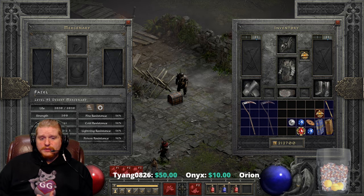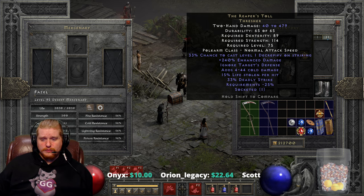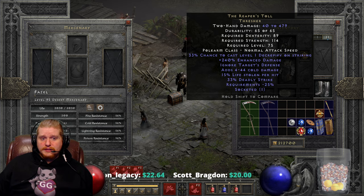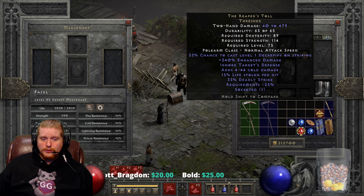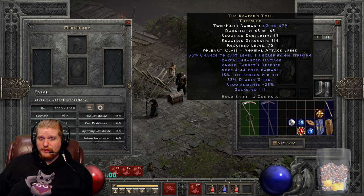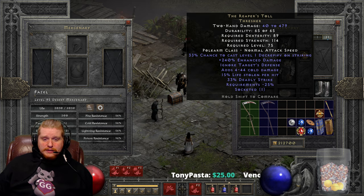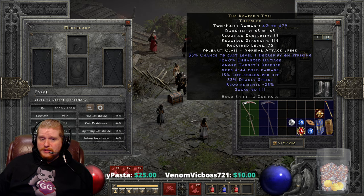Right off the bat you'll see it has enhanced damage of 240%, which varies between 190 to 240% — a pretty large variable of 50%. We also have Ignores Target Defense, which is very nice and will help whoever is using this to hit any target that's not a boss. Do keep in mind that Ignores Target Defense does not work on bosses. It also does not counter level difference, so if you are a lower level character fighting a higher level monster, there is a penalty for level difference, and ITD does not overcome that level difference penalty. However, if you're a level 75 character fighting a level 75 monster, there's no level difference penalty and that doesn't come into play.